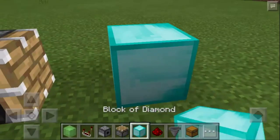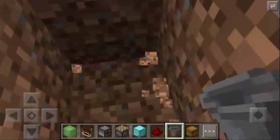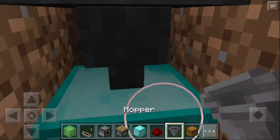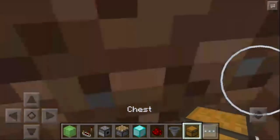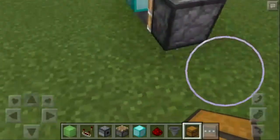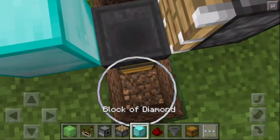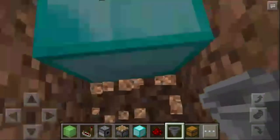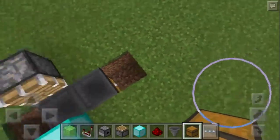The first thing I'm going to do is make this piston facing the diamond block. Here will be the chest with a hopper, so we will put a hopper and under it a chest. Then put another hopper and a chest right next to it. Destroy the diamond block and put the chest there.